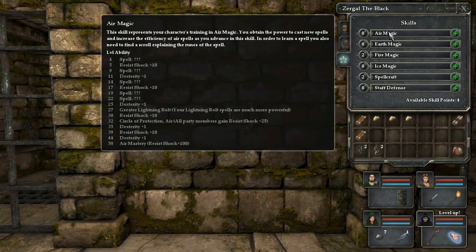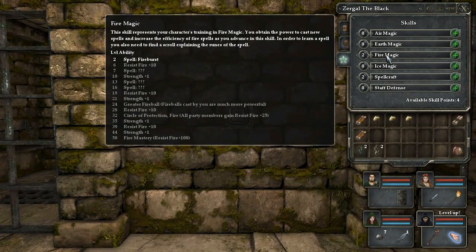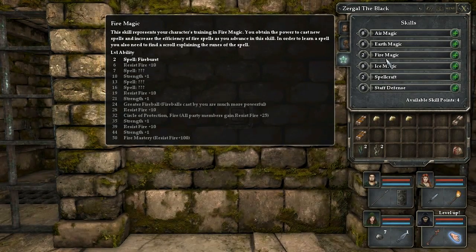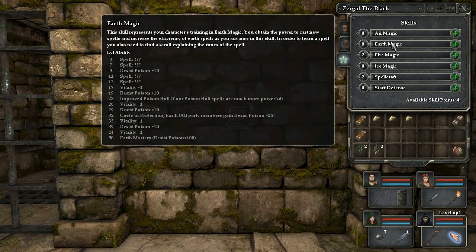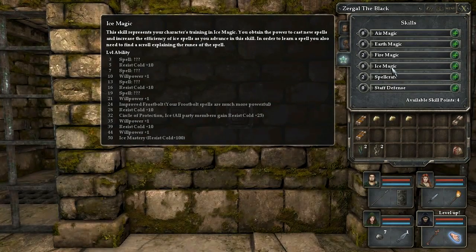You also get resist to that element — resist shock from air, resist poison from earth, resist fire from fire, and resist cold from ice. And you also get tiny amounts of associated stats: air element is associated with dexterity, earth with vitality, fire with strength, and ice with willpower.